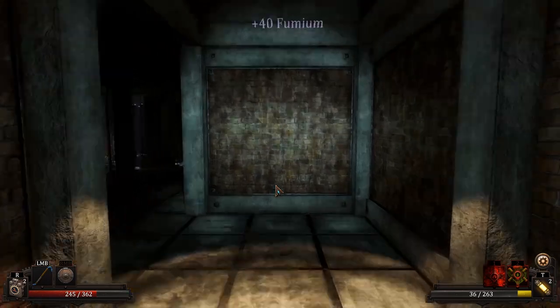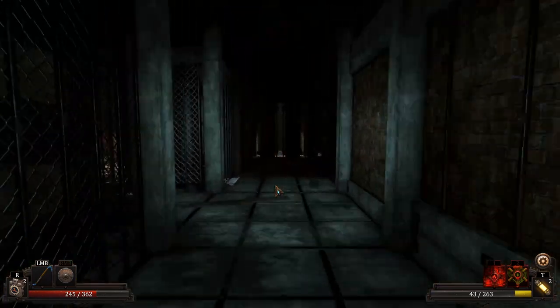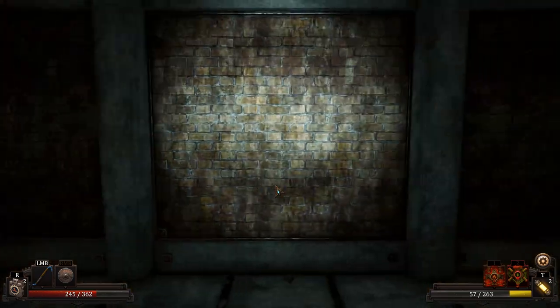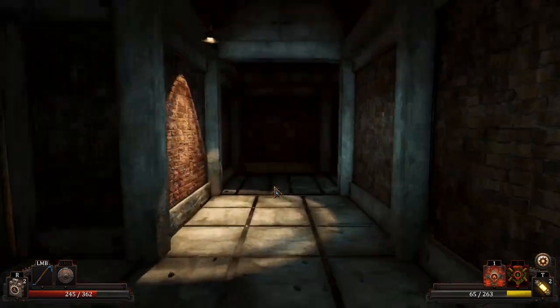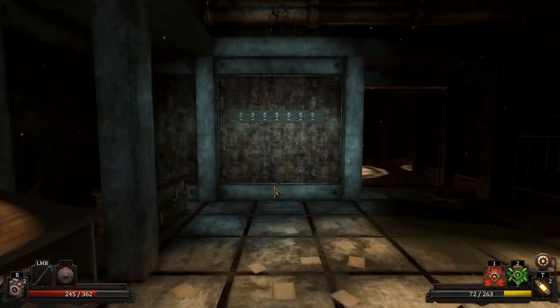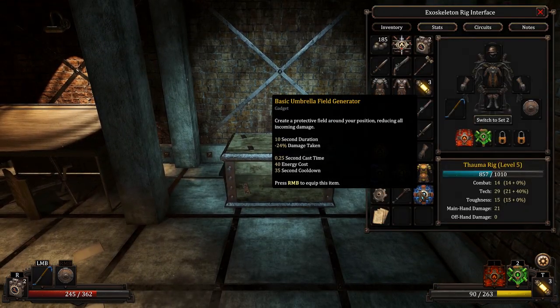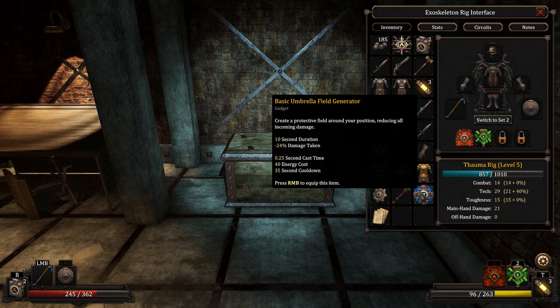There he goes — he's a lot easier than the real boss version was, but that's okay. He was just hanging out in here for some reason. We get this item: 'Create a protective field around your position, reducing all incoming damage.' That's mostly garbage.